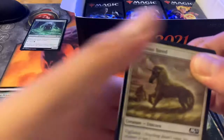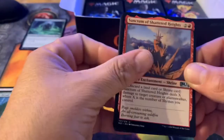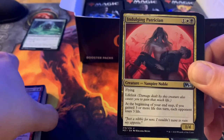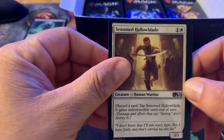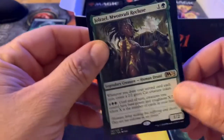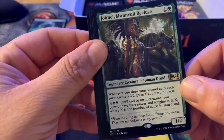Now all we need is a Teferi. Another shrine — the Indulging Patrician, for one a white and a black; it's a vampire noble with flying and lifelink. At the beginning of your end step, if you gained three or more life this turn, each opponent loses three life. I like it a lot. Seasoned Hollowblade — discard a card to tap it and gain indestructible. Jor-El — if you draw your second card each turn, create a 2/2 green cat creature token. For four and two green until end of turn, creatures you control have base power and toughness X/X where X is the number of cards you control.